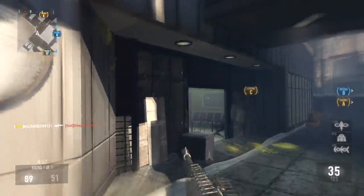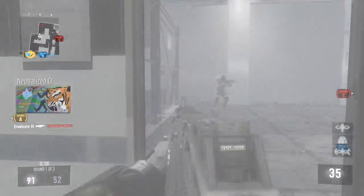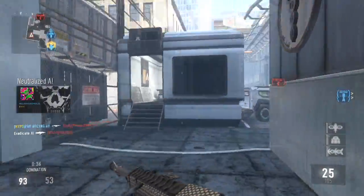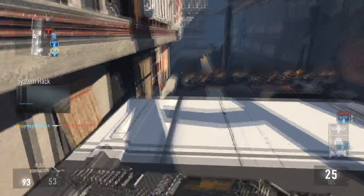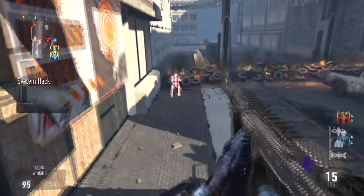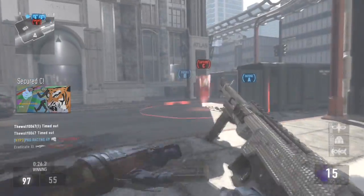Enemy taking C. Marking their package coordinates. We lost C. Alpha secure. System hack. Enemy HUD's affinity. Enemy has C. Our UAV is online. System hack. Enemy HUD's affinity. Losing Bravo.